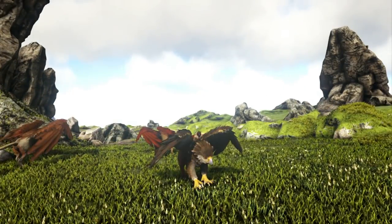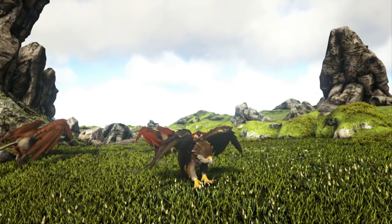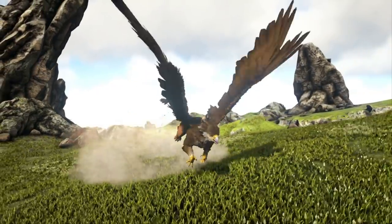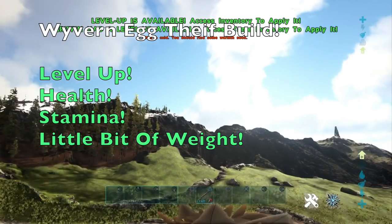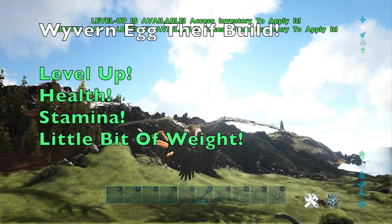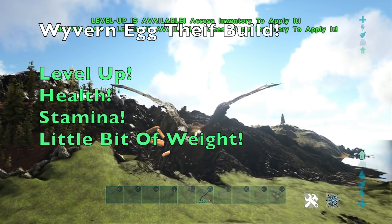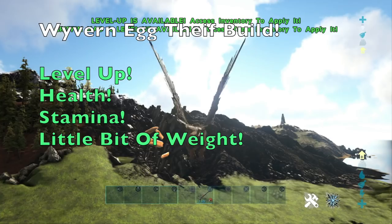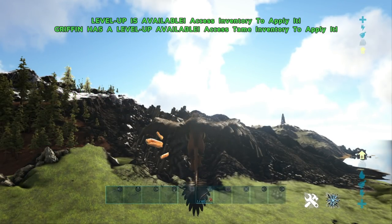This final build kind of doesn't need its own class — you could easily get by using either of the other two builds. However, this is just in case you guys want a little bit of clarification. This is the Wyvern Egg Gathering build. As you guys know, Wyverns are very fast creatures and Griffins are actually the only thing able to outrun them — unless you have a Pteranodon with extremely high stamina and you barrel roll your way out of there. Griffins are the only ones that are actually able to outfly Wyverns.